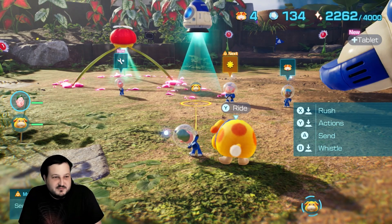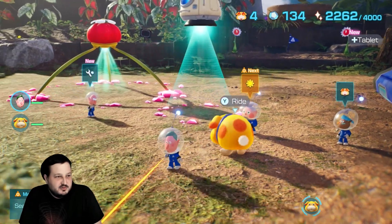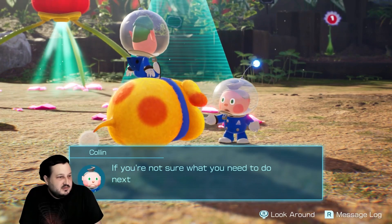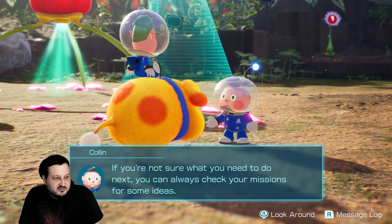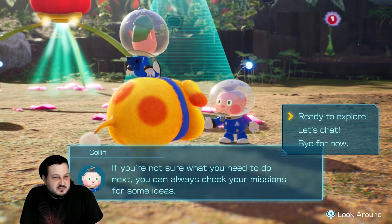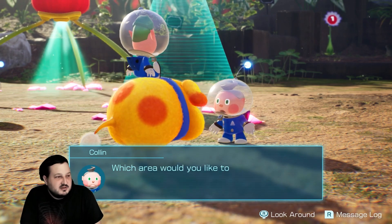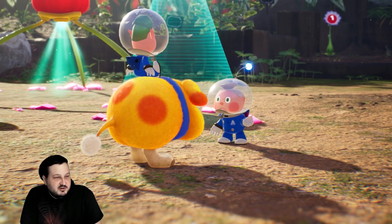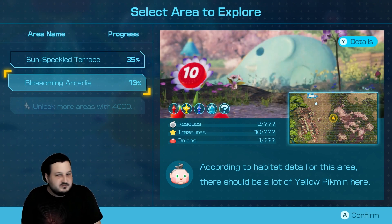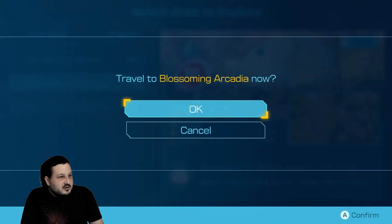Hello everybody and welcome back to Pikmin 4. I don't remember where we were, but we'll figure that out. You're not sure what you need to do next — you can always check your missions for some ideas. Yeah, I can't do that. I'm ready to explore. Which area would you like to explore? The same one I've been trying to do. Okay, we will go here.